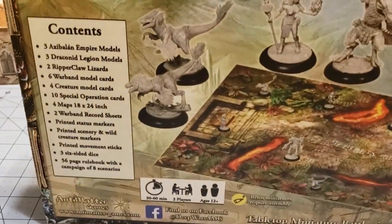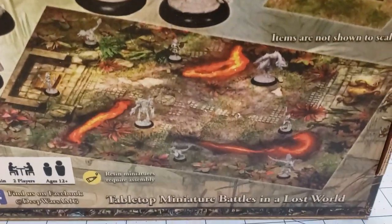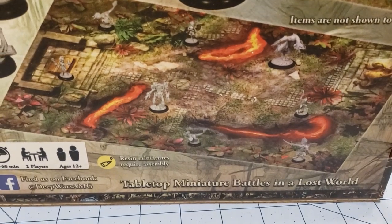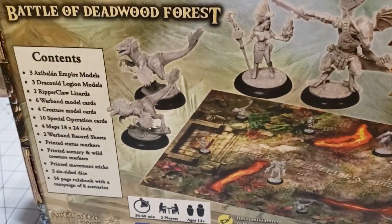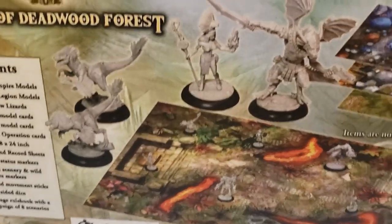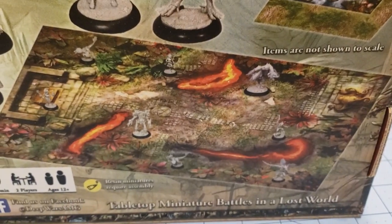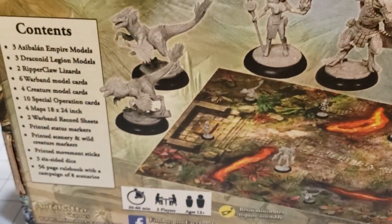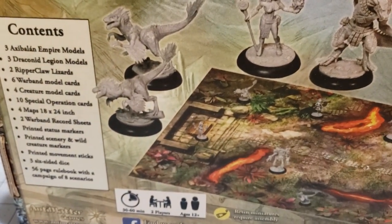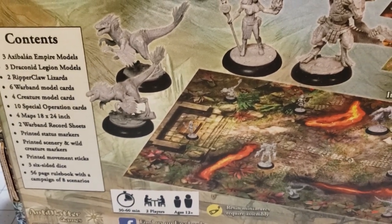I'll show you what's included. You have Axe of Valen Empire models — there's a Golem right there in the middle, and your Axe of Valen ladies. You've also got three Draken and Legion models: one cool-looking dude with an Aether Pistol and Blade, a big Salamander type, and two Ripper Claw Lizards, along with all the other necessary stuff to play. Let's pop the box open and see what's inside.